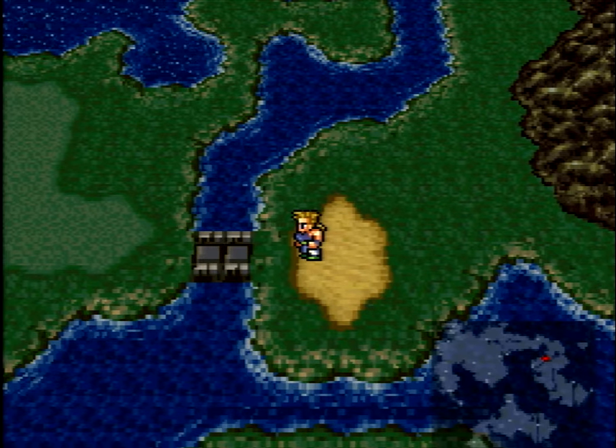Welcome back to this walkthrough of Final Fantasy 6 with me, Jerupidus. In the last episode, we met Cyan, retainer to the recently deceased King of Doma. At the Imperial camp, we failed to stop Kefka from poisoning Doma's water supply, which ended up killing everyone there, including Cyan's wife and child, which is pretty brutal. Cyan understandably flew into a rage and attacked the camp, and the party managed to escape together. We're still headed for Narsh.